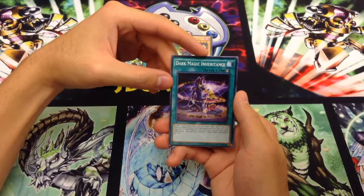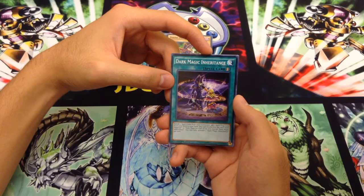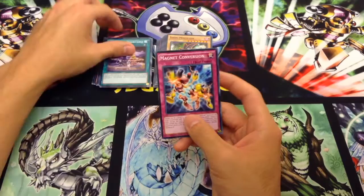Dark Magic Inheritance is a pretty cool card — you actually get to see Dark Magician Girl with her hat off, which I guess is part of this ritual for the inheritance. Banish two spells from your graveyard to add a spell or trap from your deck to your hand that specifically lists Dark Magician or Dark Magician Girl in its text, except Dark Magic Inheritance. You can only activate one per turn, but it is a quick play spell — pretty cool new support.